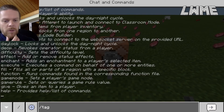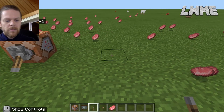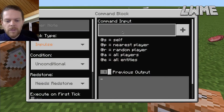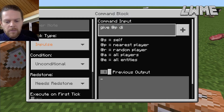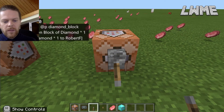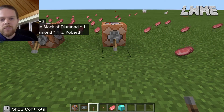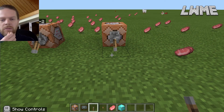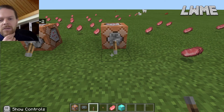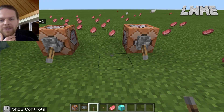For example, you can get a command block to execute 'give @p diamond_block'. Put a lever on it, flick the switch, and it gives you a diamond block. This works in survival mode too - so if you code it in creative mode and then export the world, someone can play it in survival mode and flick a switch to get certain items they need for certain parts of the level.